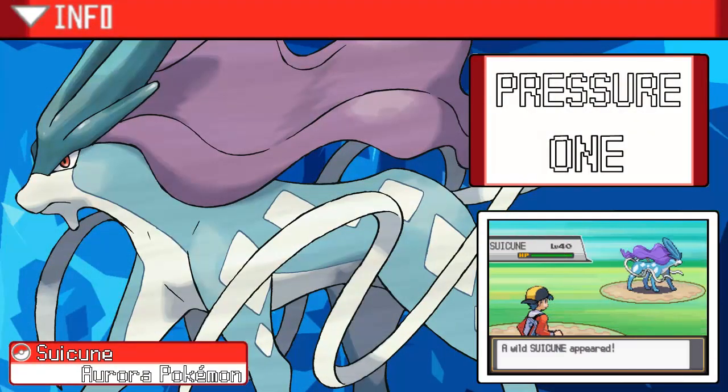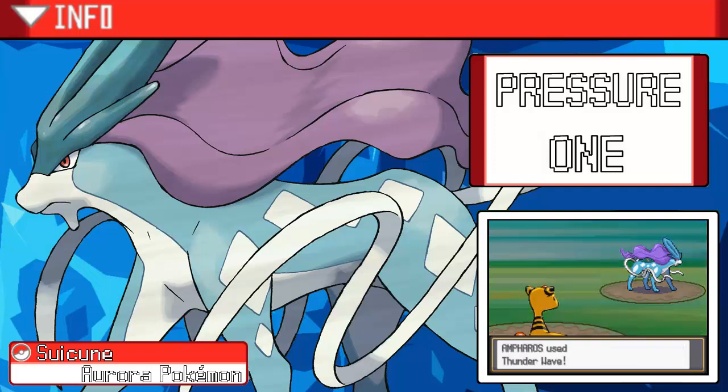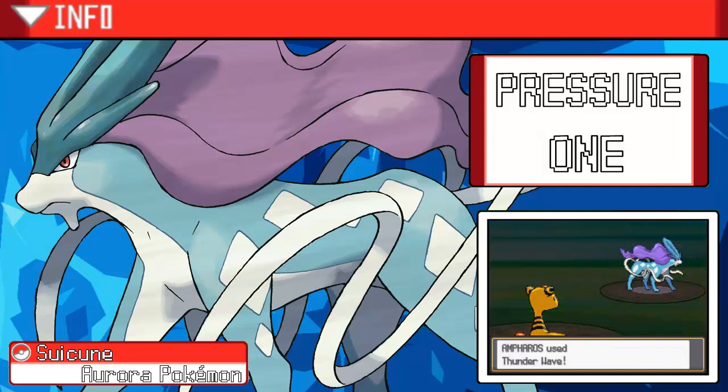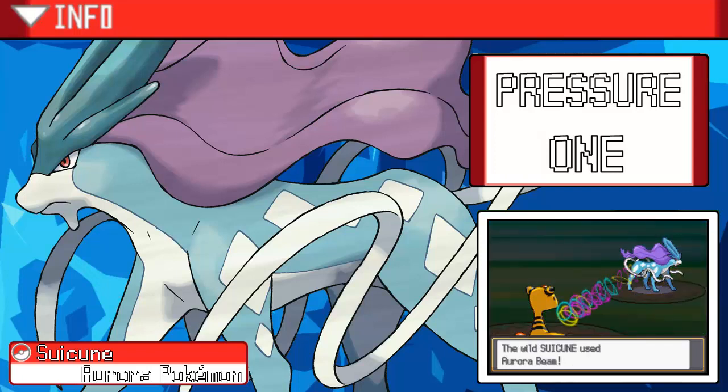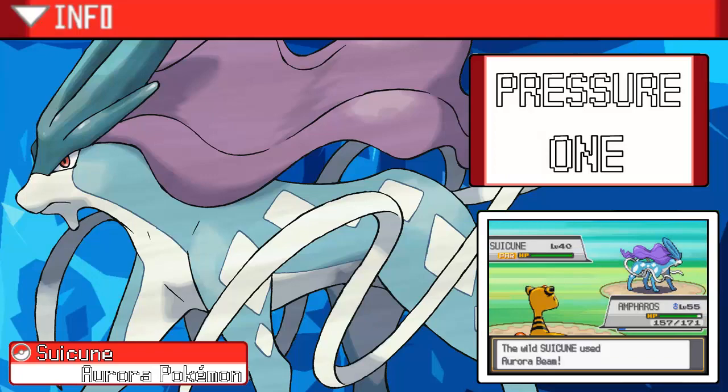Meet Suicune, the Aurora Pokemon, water type, with Pressure for the ability. It comes at level 40. When I was hunting for Entei and Raikou, I mentioned that Suicune was actually the first legendary Pokemon to receive its own special theme, which is pretty cool.